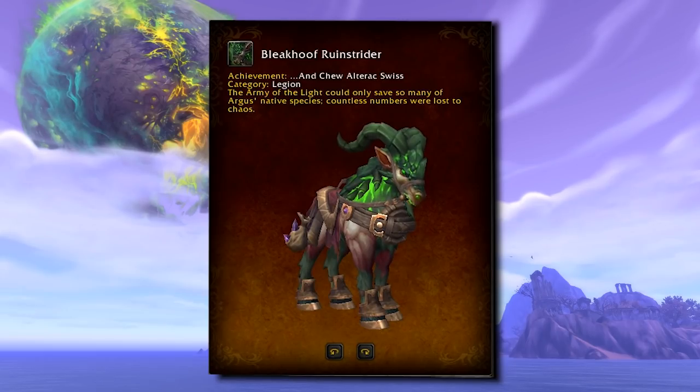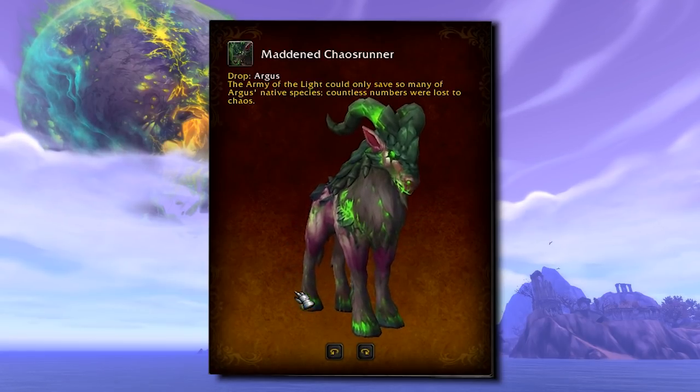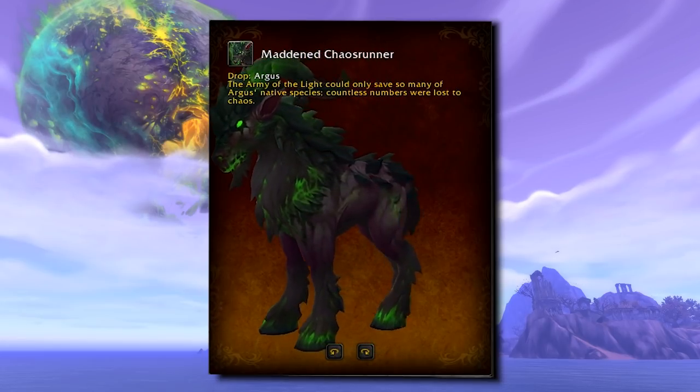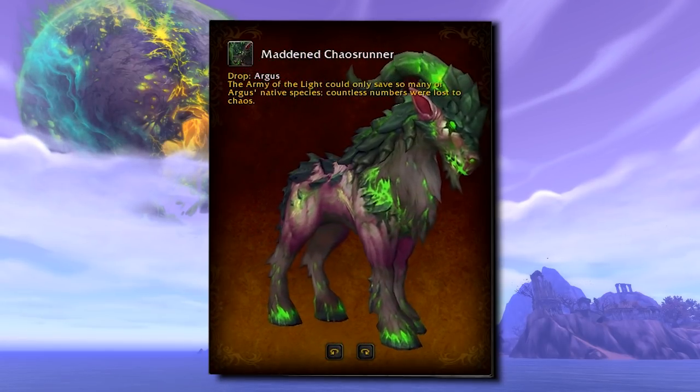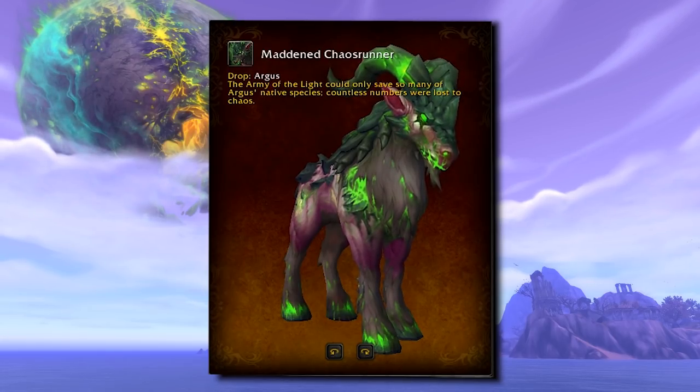It looks like you're going to need to kill some big bunches of demons to get that guy. The Maddened Chaos Runner is technically an eighth color of these, if we're counting. This one looks a lot like the Bleak Hoof Strider, with very slightly different coloring and no saddle. If you are a bareback kind of Strider Rider, this mount is the one for you.